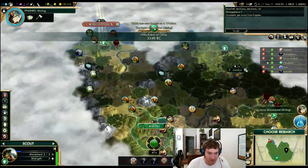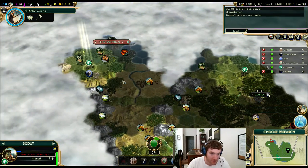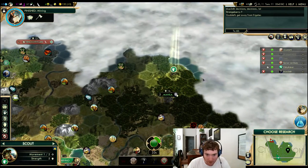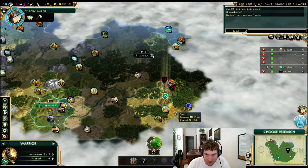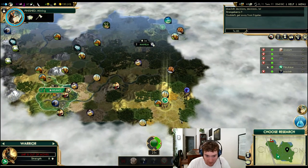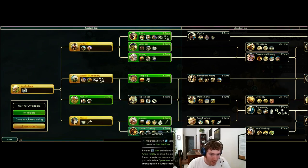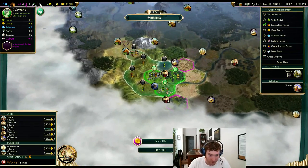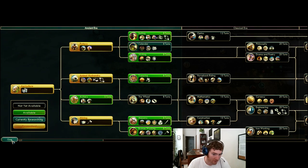I do need to scout southwest of my base at some point. Growth next turn — let's try to find that religious city state. This land extends down that way and there's the Zulu. Let's grab Bronze Working and then into Calendar. I do want to build a worker here — I don't normally do this this early. Six turns is actually better for Calendar, let's do that.